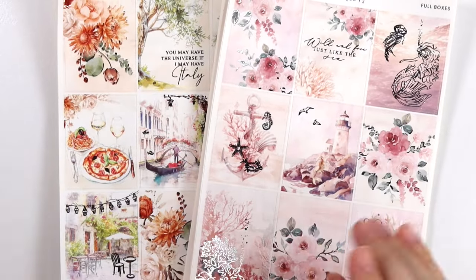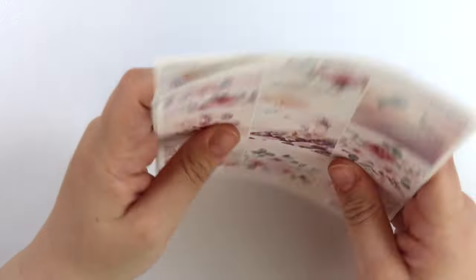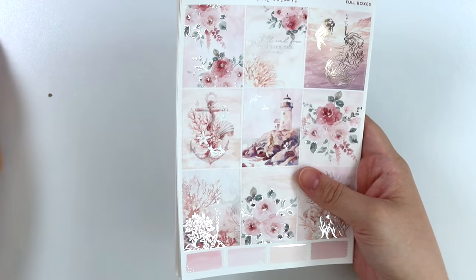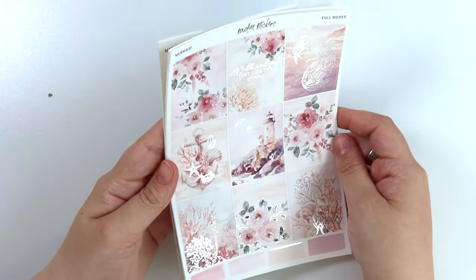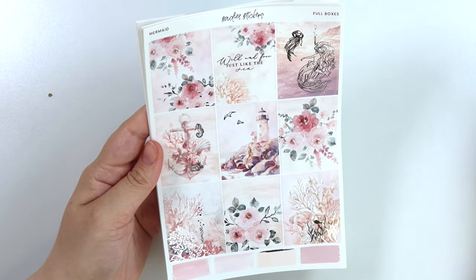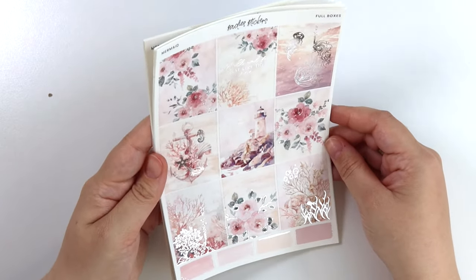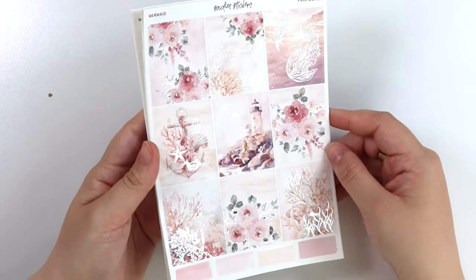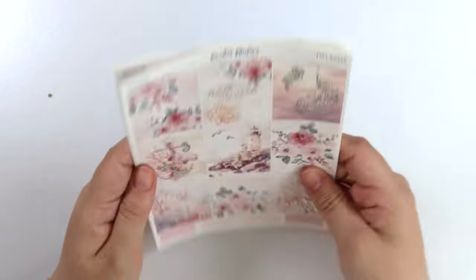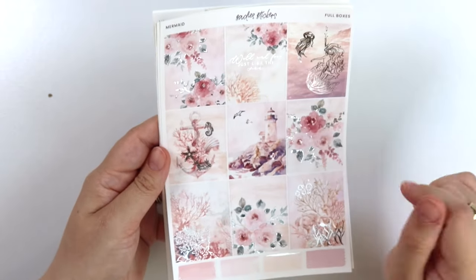Time for the kits. Let's get started first with Mermaid, which is one of our new releases this week. This kit is in silver foil and it's so pretty. It goes really well with the nautical theme — with the anchor and just being at sea. Some of the items released last week for July would go really well with this, and some of the oceany items from a couple of weeks ago too. So lots of variety to pair with this kit.